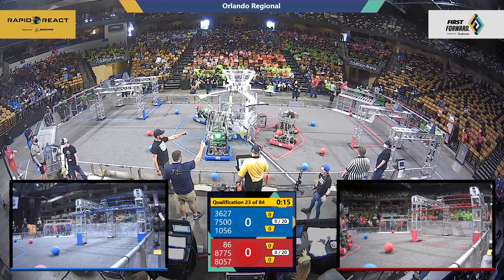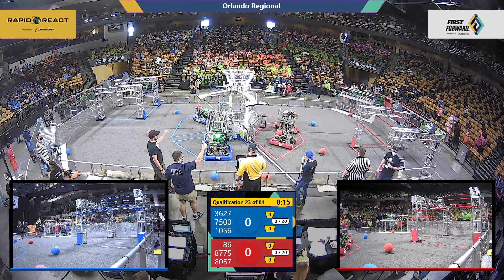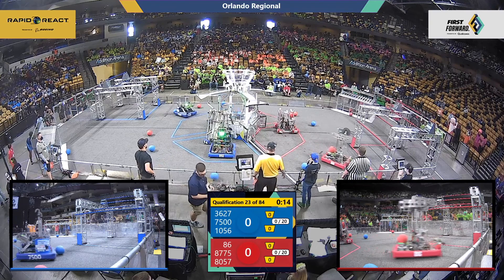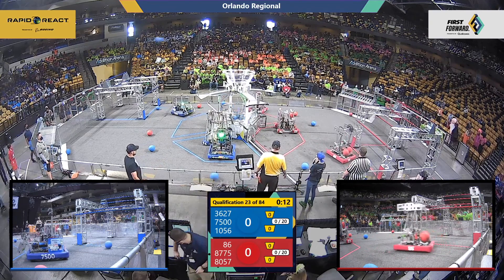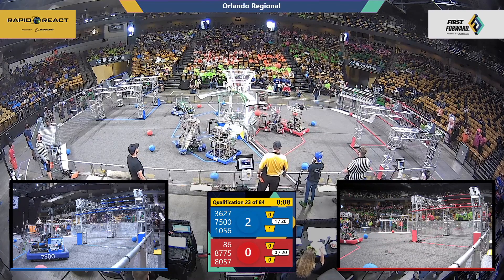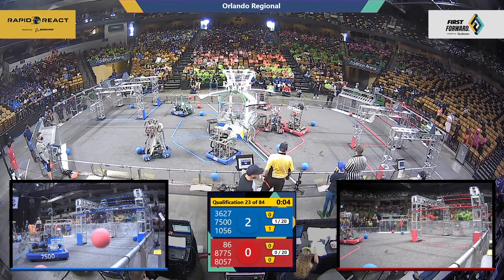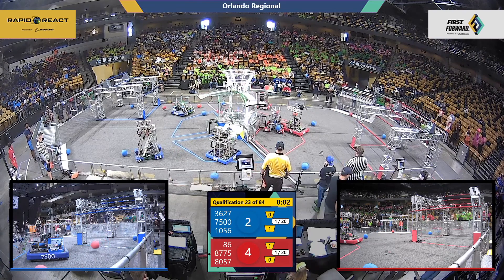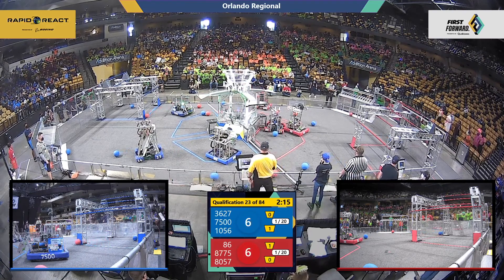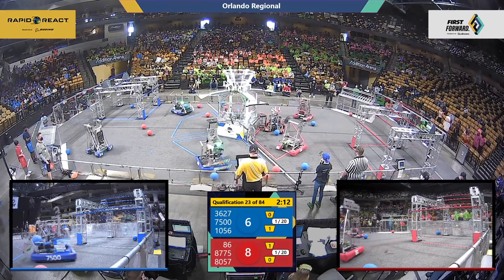To get this match underway, drivers behind the line in three, two, one, go. Robots off and flying, Jungle Robotics already getting blue cargo in that lower hub. And 87-75 scoring in the upper hub for the Red Alliance. Robots taxiing off the tarmac, two for blue, one for red. That'll be worth some solid points here.